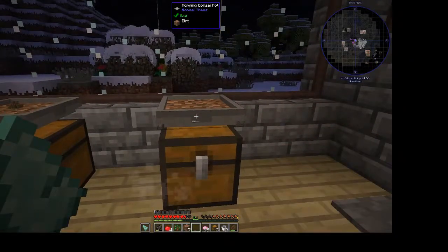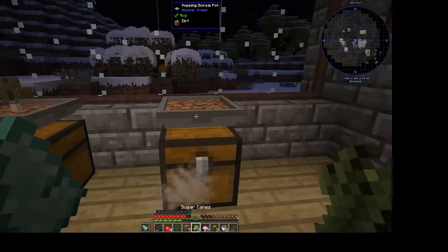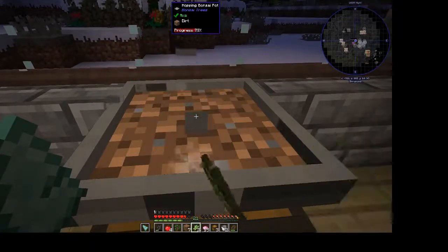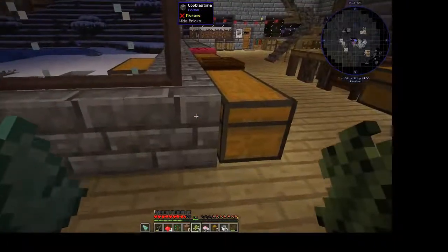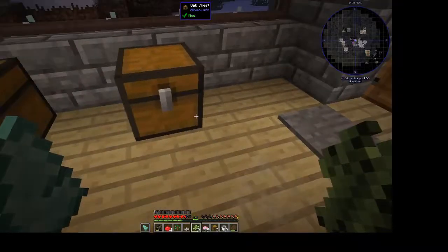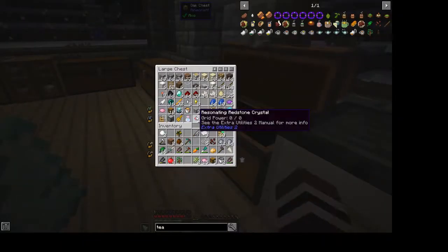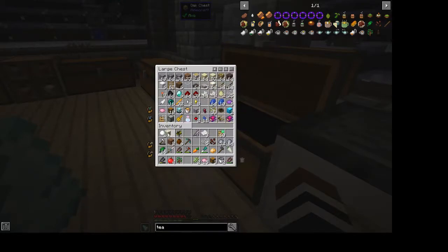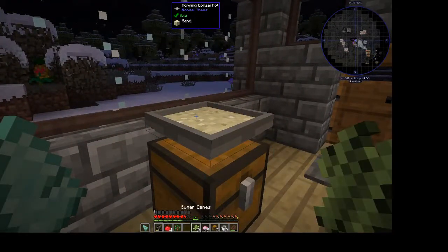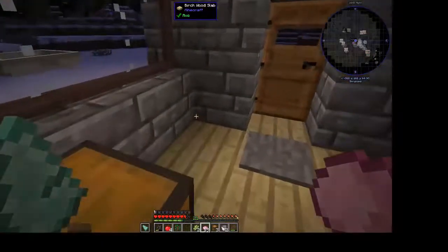The tea sapling doesn't work in the bonsai pot. Can I put sugar cane in here? If I put it in the bonsai pot with some sand — is that going to grow sugar cane? I don't think it will, but it's worth a try. No — like I said I didn't think it would, but it was worth the try.